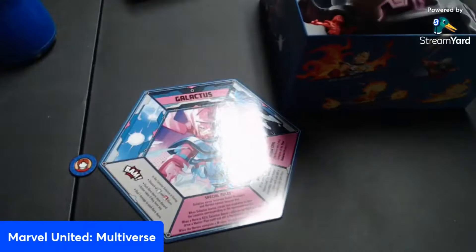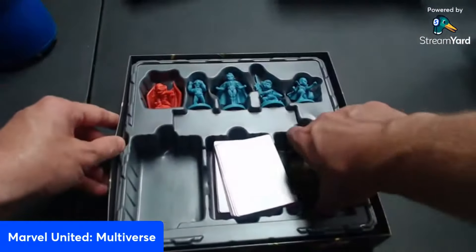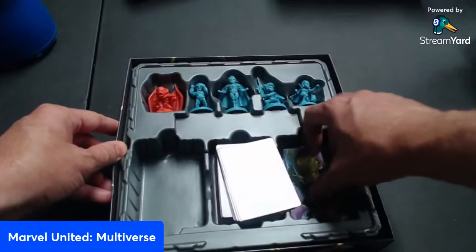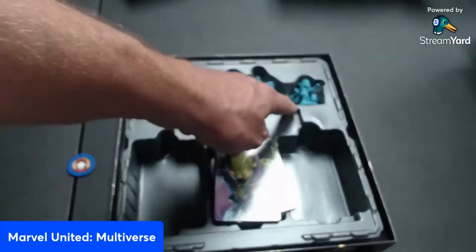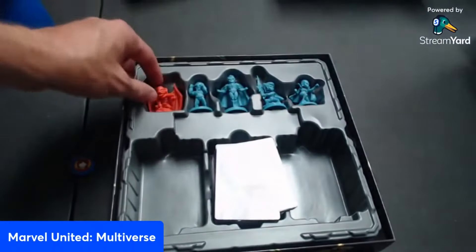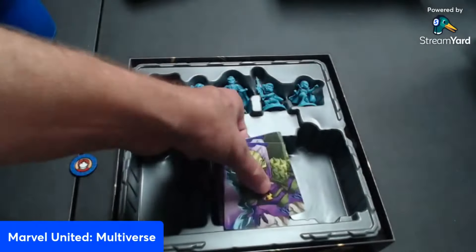That is the Coming of Galactus — a really, really good expansion. Another one that surprised me was Annihilation. This one has characters including Moon Dragon, Quasar, and Nova Prime, plus one I've never heard of before. Nihilus is the villain here.